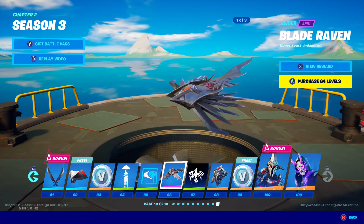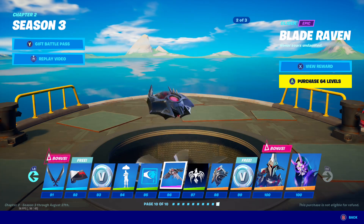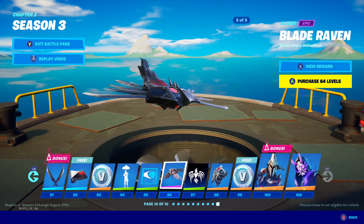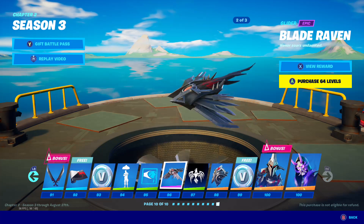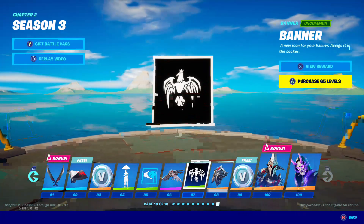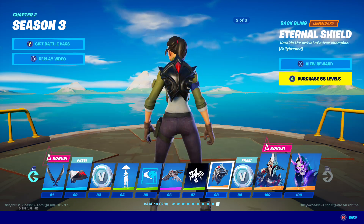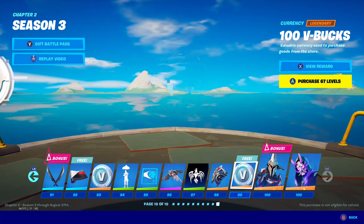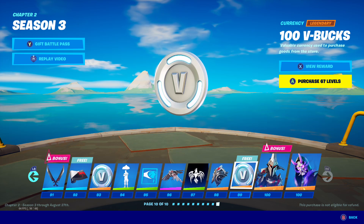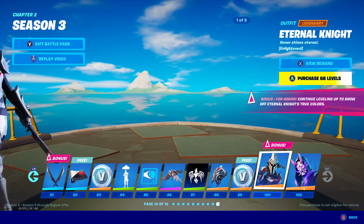We got the Blade Raven — very cool, use it for your amazing night skin. The Eternal Knight — very cool. Obviously it has three styles: the black style, which I love, and the gold style — amazing. We got the Eternal Shield — very cool, I love the Eternal Shield. It would actually be cool if you could use the shield in-game, but that would give an advantage to other players. But it would be very cool. 100 V-Bucks.